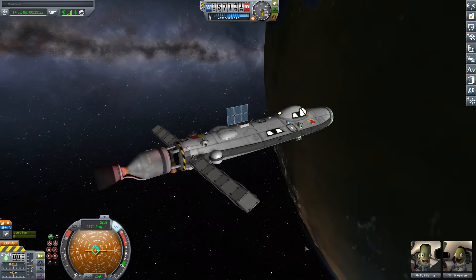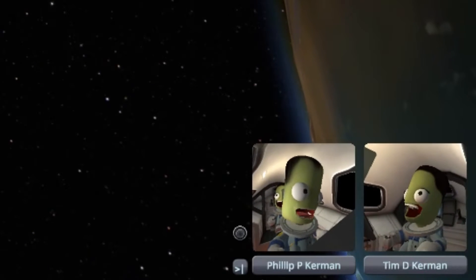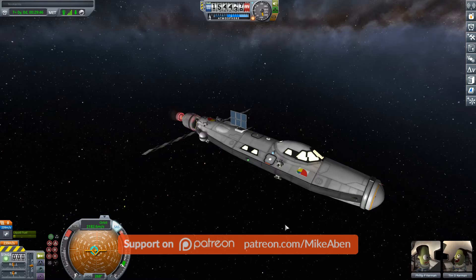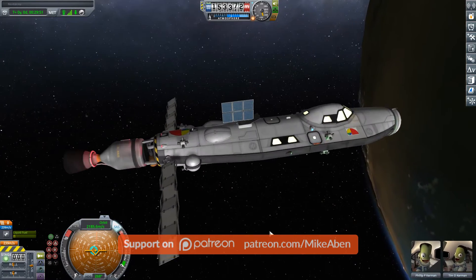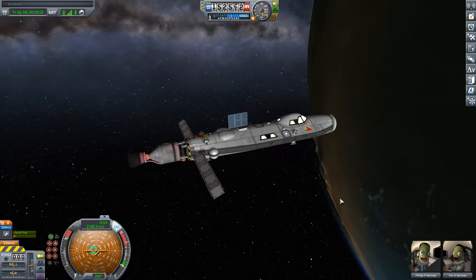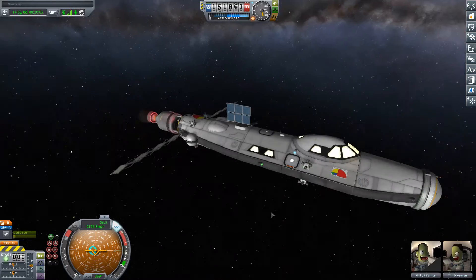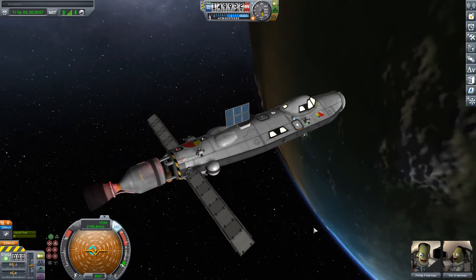Alright, so here we have the Nerve 1 being piloted by two of my wonderful patrons Philip P and Tim D. They have got themselves into a bit of a situation. This is kind of a Kerbin system runabout. It has the delta-V to go out to the moon or go out to Mimus, but what it can't do is land safely on Kerbin. It has no parachutes, no aerodynamic wings or landing gear or anything like that.